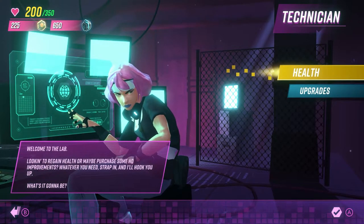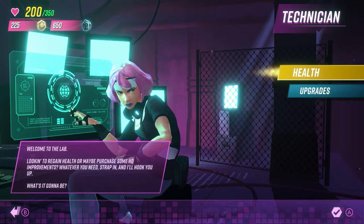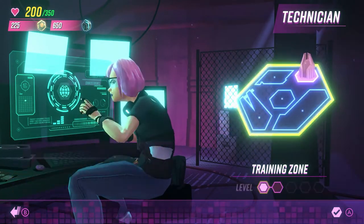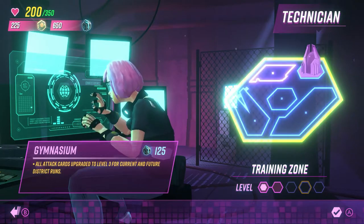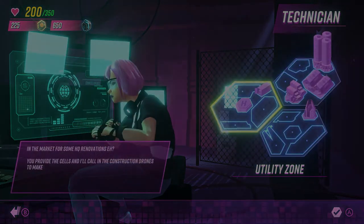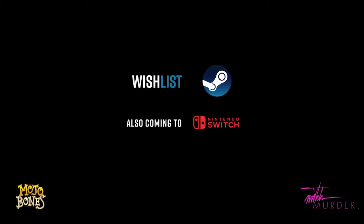The Technician is where you'll exchange your hard-earned cells. Here you'll be able to heal up or upgrade your HQ. Upgrades are persistent and designed to make those future runs that little bit easier. We hope you've enjoyed this overview of City Wars District Run Mode. We look forward to seeing how you fare out there on the streets. Wishlist on Steam for release news and take part in the game's beta.